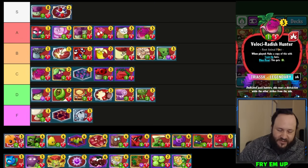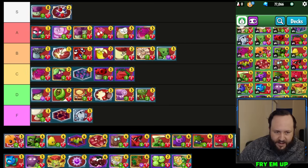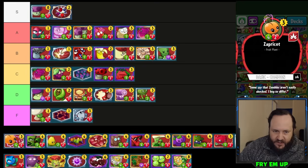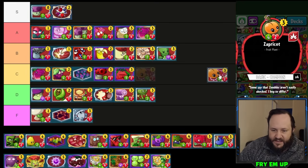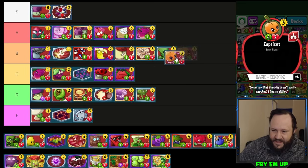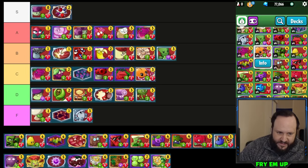Sapricot is basically only useful in aggro Solar Flare, but it's decent in that deck. I guess you could run it in an aggro Captain Combustible deck too. I think it's a little worse than Poison Ivy so I'll put it in C-tier.